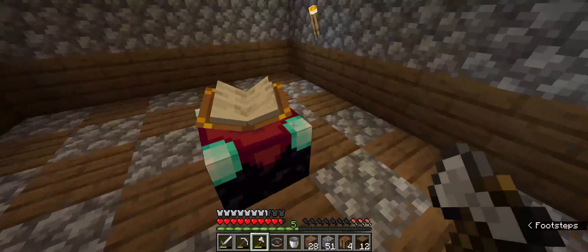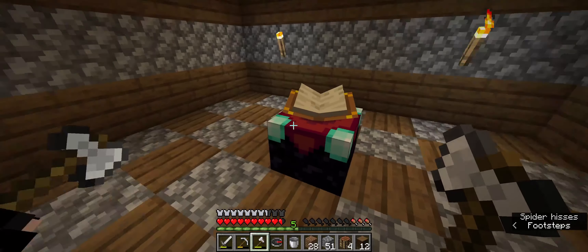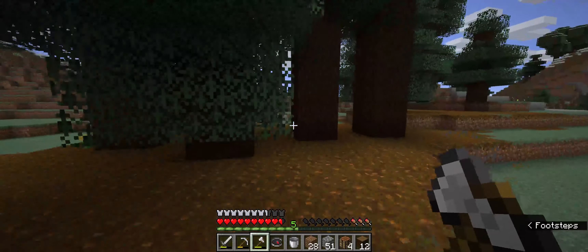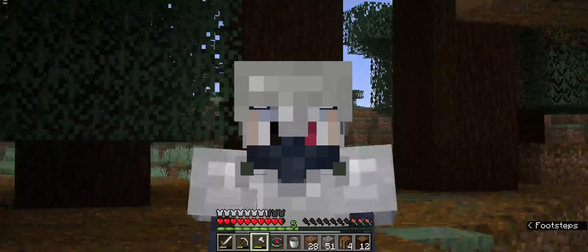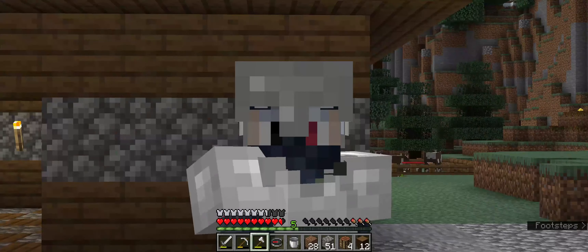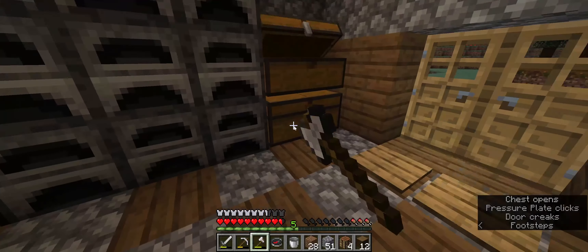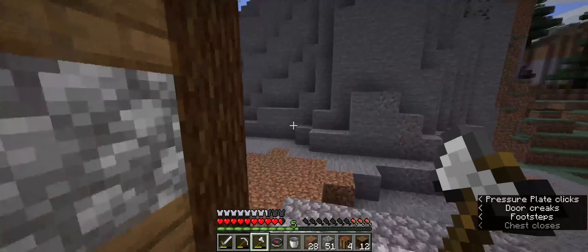The reason we're going to the nether is because for our enchanting table we need sugarcane. This is our sugarcane farm and it's really small, so we are going to make an automatic sugarcane farm. But to do that, we need quartz - and you can only get quartz in the nether, so we're definitely going to need a bunch of that.